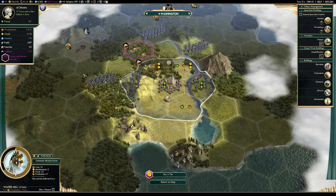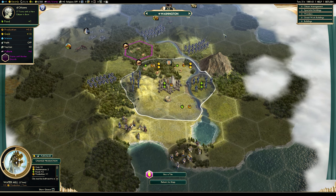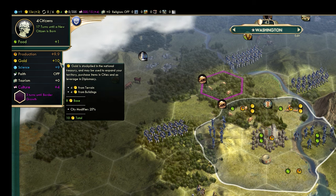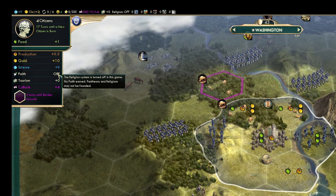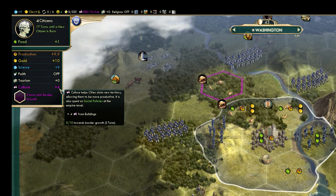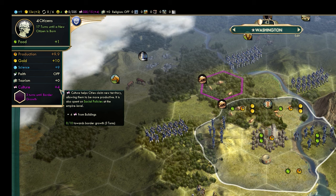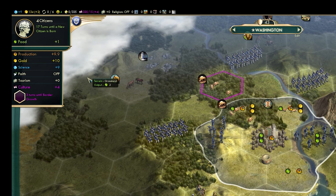If I click the city, I can enter the city screen. It may seem overwhelming, but take a minute to digest it. Ignore the stuff on the right — we don't need that for this video. Here's our city over on the left, and we can see it's producing 9 units of production, 10 gold, 9 science. Faith is off for the purpose of this video, and we have 4 culture. You can ignore faith and tourism — those are more advanced. This is how much of each basic resource my city is producing per turn, and that is feeding into the empire-wide totals up the top. I only have one city, so there is only one city contributing to the empire totals.